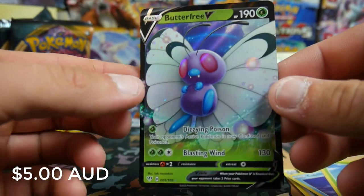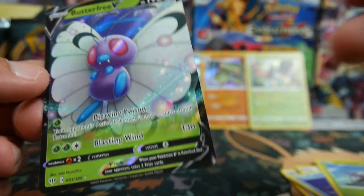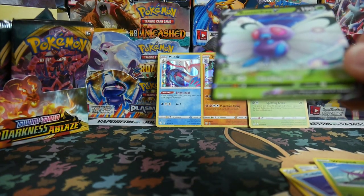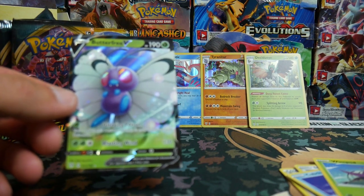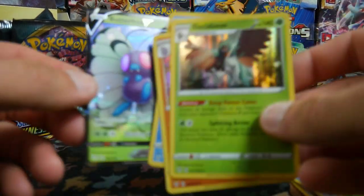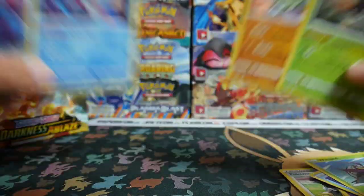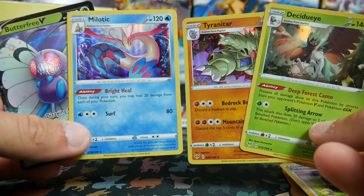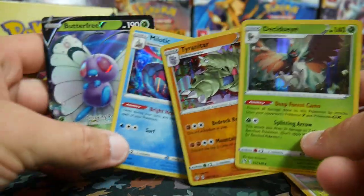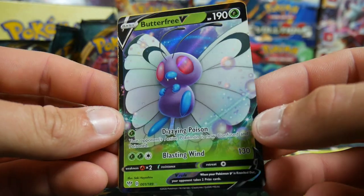There it is — the ultra rare! We opened seven packs total and got insane pulls — some were completely random. Out of the boost box we pulled: Melodic Hollow, Tyranitar Holo, Decidueye Holo, and Butterfree V as the ultra rare. Check out that Butterfree — it actually looks so nice.